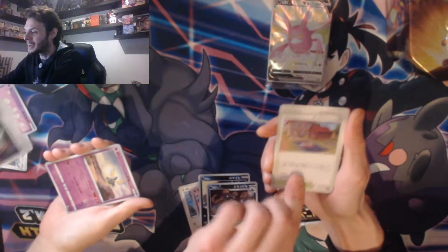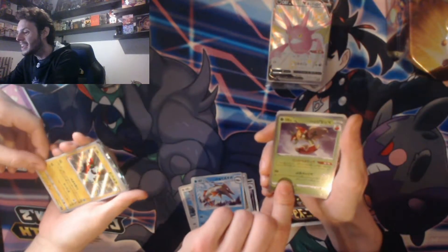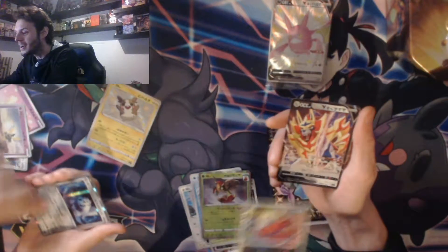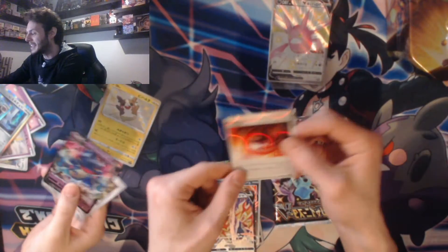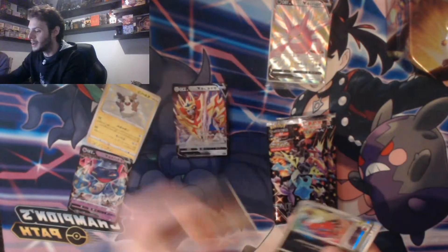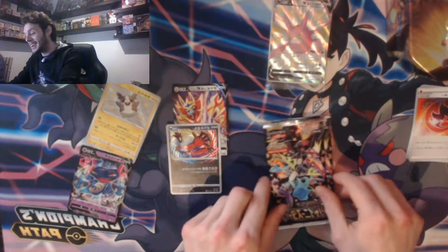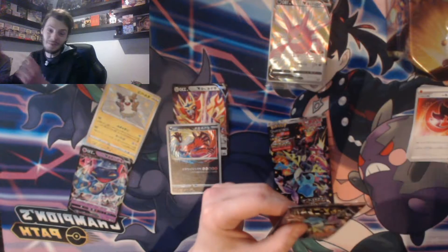These are in Japanese so I'm not going to attempt to butcher the names. We have a shiny here - this is an amazing rare! And I think there's something behind it - a Zacian or Zamazenta, do correct me if I've made a mistake. That wasn't a bad pack, and you have a V card as well and a shiny card - nice one from the shiny vault! I'm going to leave those two out as they are my two best hits from that pack.